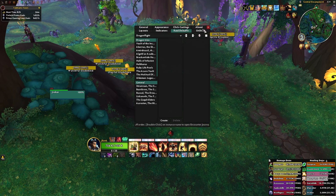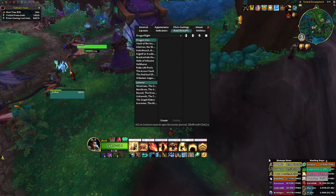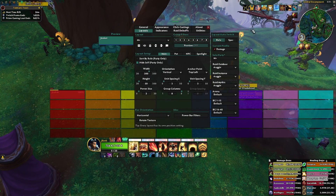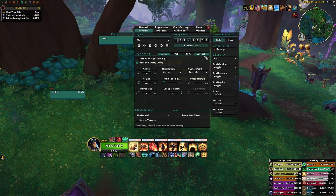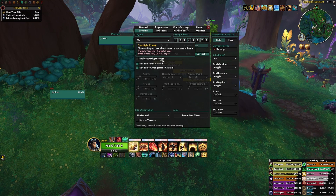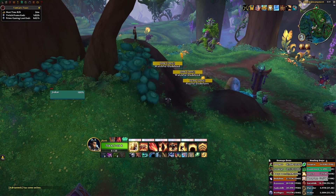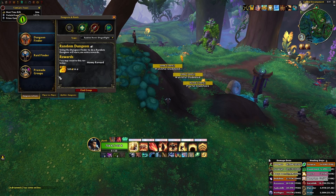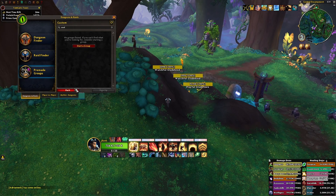If you want to use this for raid-tracking cooldowns, you're going to need a different profile for that. Make sure in that profile you are enabling the spotlight frames — this is a very important part, because we're going to anchor Omni CD to the spotlight frame to track the cooldowns.